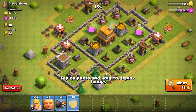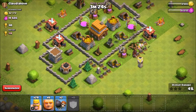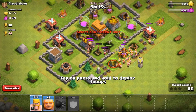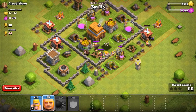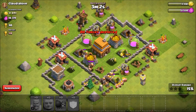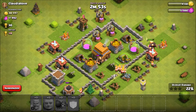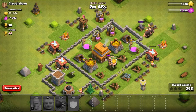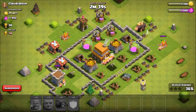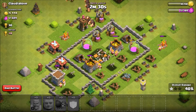Let's go - barbarians, take them out. There go my hog riders. The giants are doing their work now and so are the barbarians. I think the giants will take out the defenses and I'll 3-star it pretty easily. There goes their defense, and the cannon has been taken out. Just the elixir tower is left for their defenses.